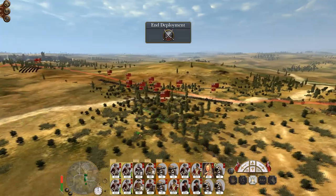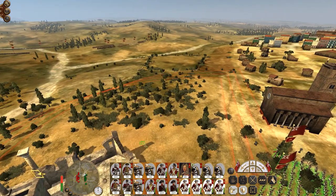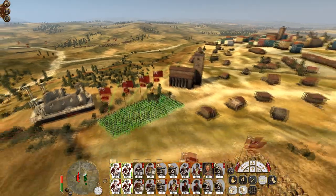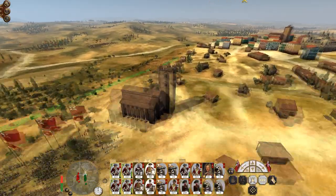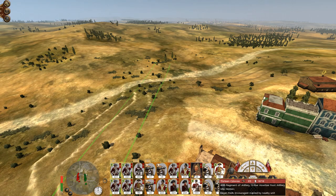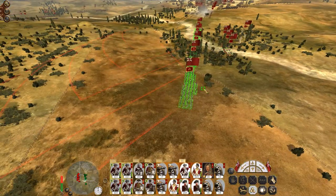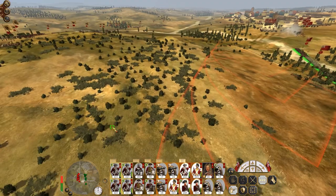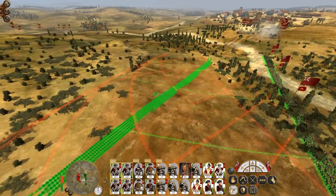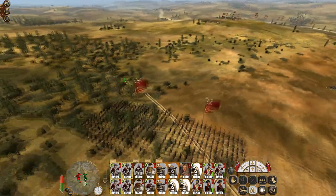Lifeguards and hussars on the right flank, general in the centre. Let's make sure these guys don't have guns. Our artillery just opened up and wrecked us. So we've got a very small elite force of infantry which we are going to push up. I can see their artillery. The cavalry is pushing up on the left.